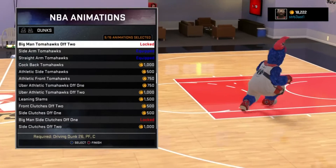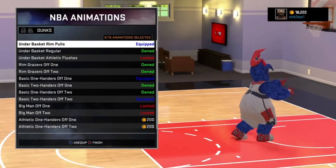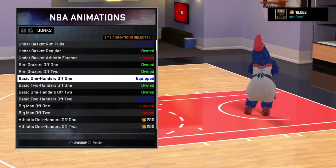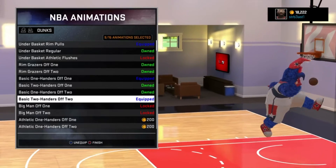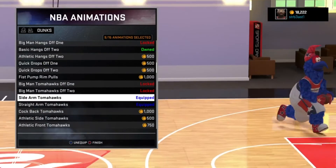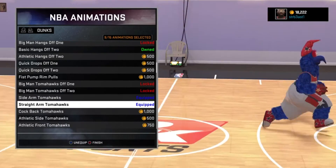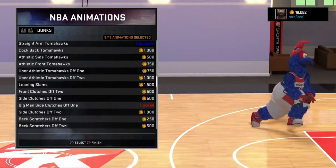My dunks — I don't get blocked that often. Under the basket, rim pulls for dunks when you're standing under the basket. Basic one-handers — yeah, you got to have your base dunks too. I got basic two-handers. And sidearm tomahawks — you got to have a little tomahawks every once in a while. Straight-armed tomahawks. I might get contact back tomahawks, I kind of like those dunks too.